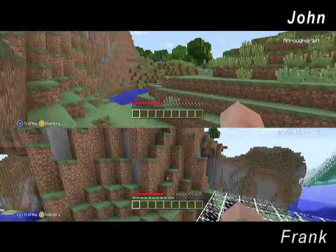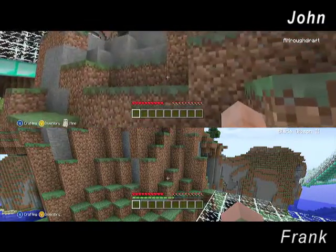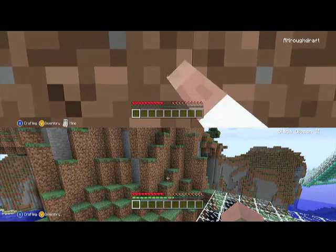We're in the world called Blood Gulch. What you gotta do is go up there. See that track? You gotta make your way up there. Hop on up there. God damn it. Jump! Bitch, jump, monkey.